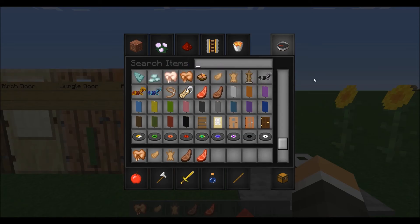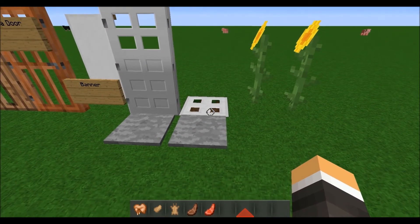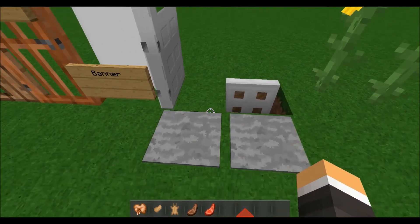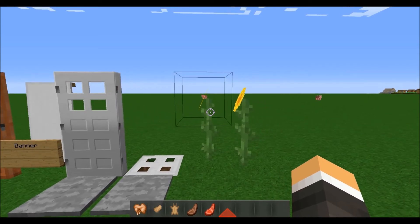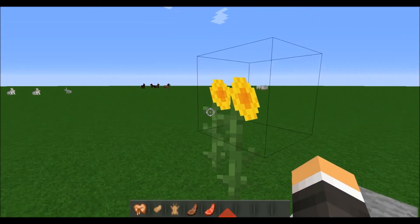Heading on down to the iron door and iron trapdoor, which are obviously operated by some sort of redstone contraption for opening. And lastly, new to me is the sunflower, which is a new flower type in the game. It looks very cool with that long stalk and the yellow petals.